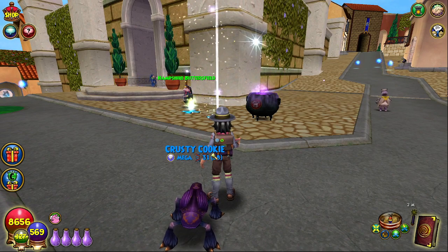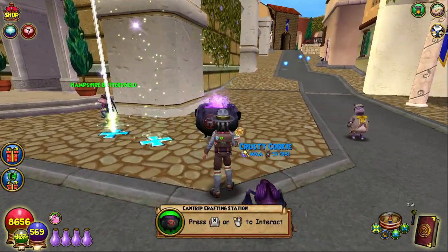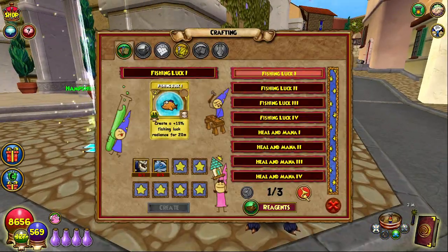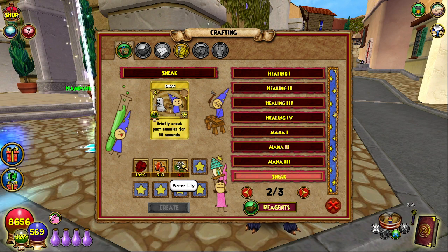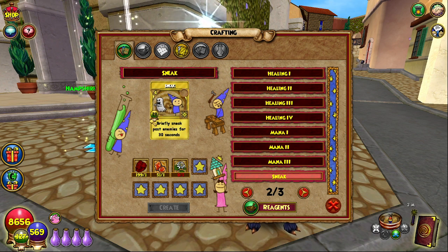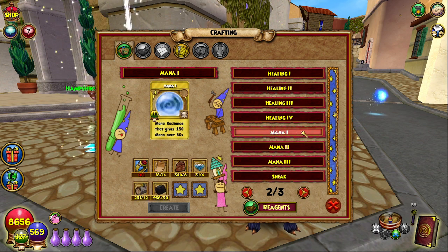This is where it starts getting a little tough because you'll need to start making treasure cards to get up to level five. The way I did it — and I think most people will do it — is you go and craft 15 sneak cards. The hardest part will probably be the water lilies, which you can get from a reagent loop that was in a previous video on this channel. You do that 15 times, 300 energy total — not too bad yet. After that you'll need to make a spell called mana one.